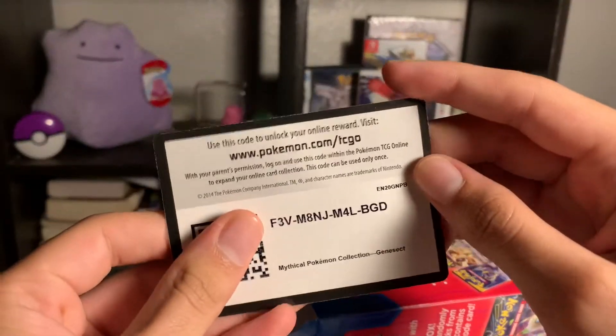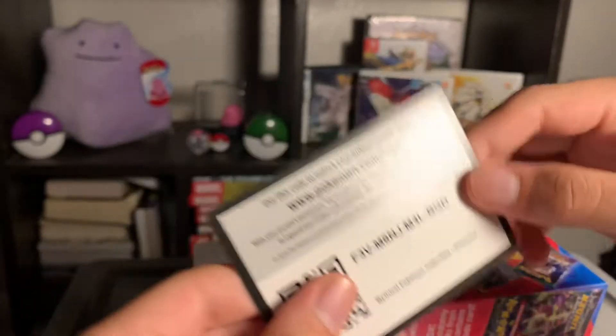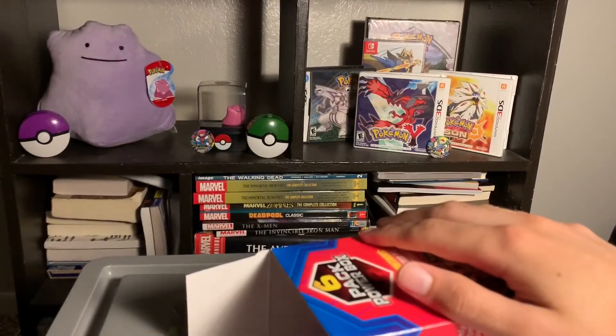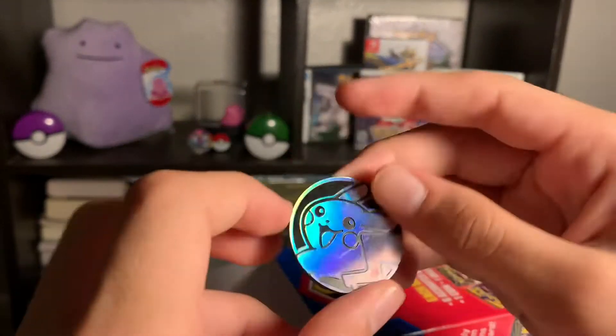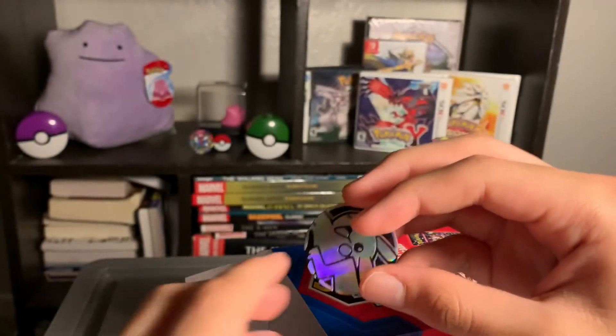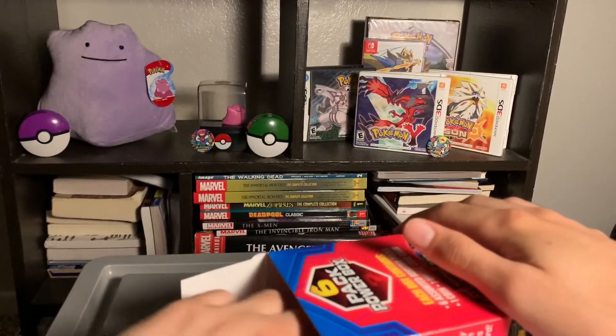Here is the other code card for the box, so anyone who wants to use it, here you go. And it also came with this Pikachu coin, which looks pretty neat — it was placed in the middle between the packets, so I think that looks pretty cool.